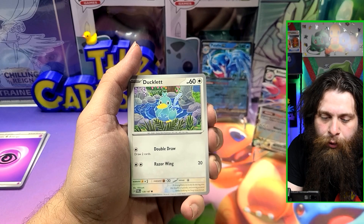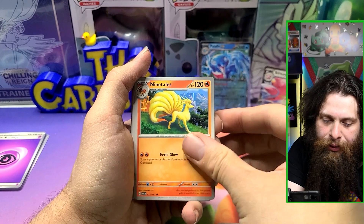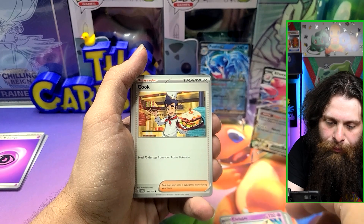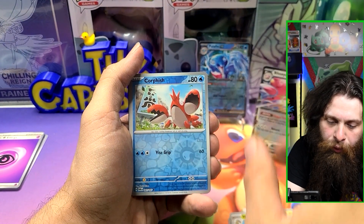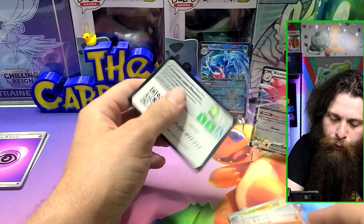Last Pack Magic. Greninja illustration? Ducklet, Ninetales, Trevenant, Emogla, Aggron, Clefable, Cook, Helios Reverse, Corefish Reverse. Oh — just a hit. Alakazam, standard rare.